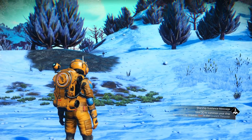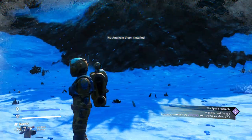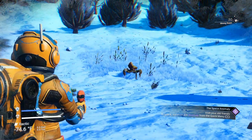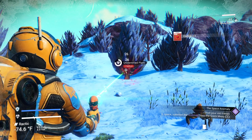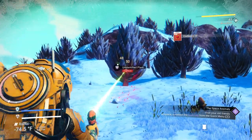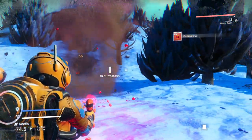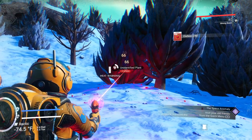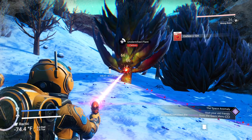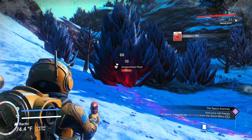And we're right into it. Ooh, cool planet this time. No visor analysis, but that's okay — we've got everything we need. Let's take a quick peek around. There's an animal; we don't want to bother him. Let's get some carbon. Your character is usually facing in the direction your ship is located, so we're going to head toward the plants. We've got a good amount of carbon from the get-go.